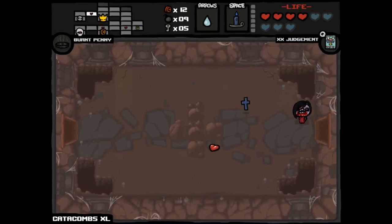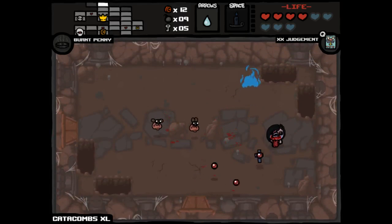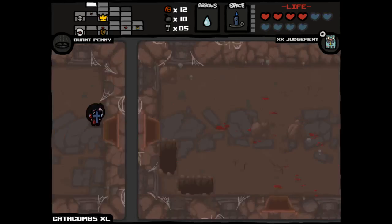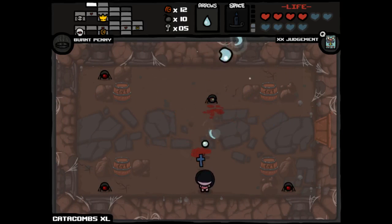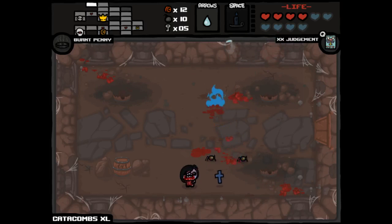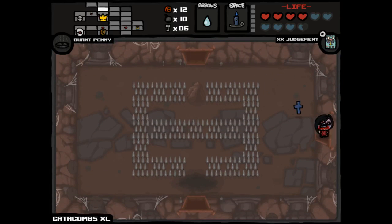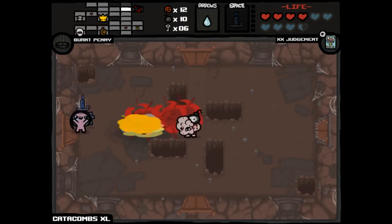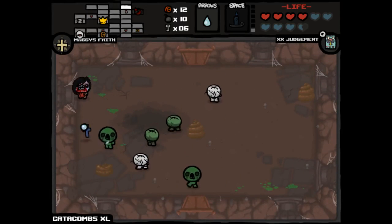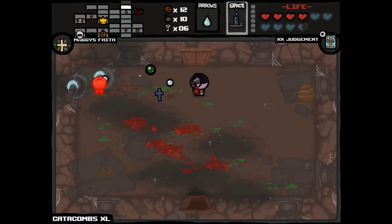Gonna hold on to this Judgment card — this could be extremely important. No matter what items are coming down the pipeline, with the exception of maybe fetus items, I'll be picking them up. Maggie's Faith — we will be taking that. More important than Burnt Penny for the time being, because Burnt Penny has already given us a 10-bomb head start. I appreciate it — Burnt Penny's done some good work for us. Pills have been great so far — probably not a speed down. Was really worried about telepills, but we're fine.